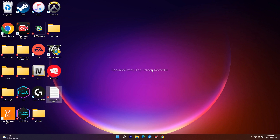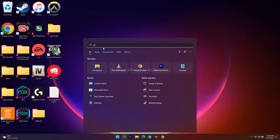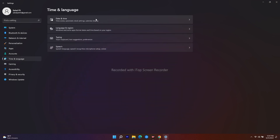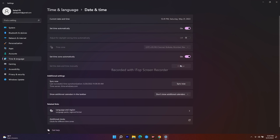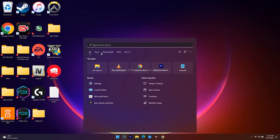The next step is to start the BattlEye services. Search for 'Services' and scroll down to find BattlEye service. Double-click it — in most cases it will be set to Manual, so change it to Automatic. Then click Start, Apply, and OK. Restart the service and make sure it is running in the background.